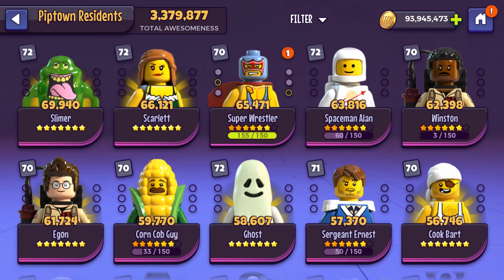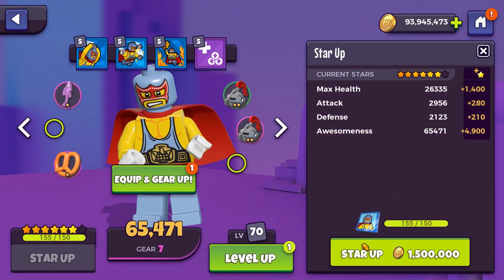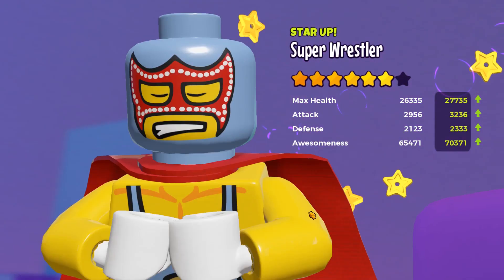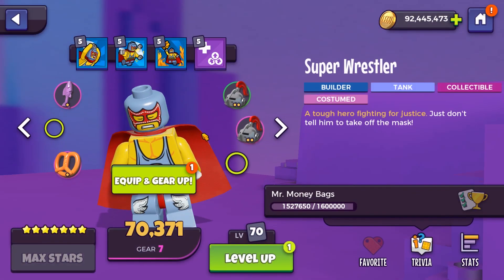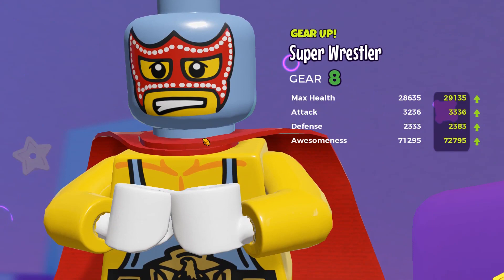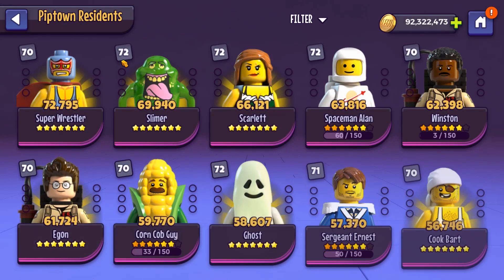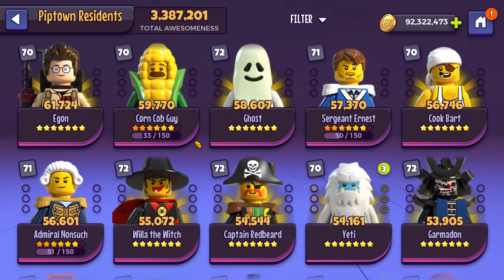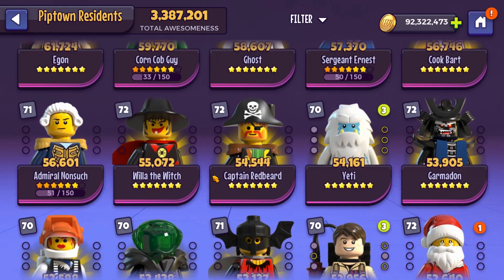So in the last video, we managed to get Super Wrestler available to power up to 7 stars, so we're going to start off with that. There we go — 1.5 million coins spent, 7-star Super Wrestler. It was quite a milestone we were actually able to get him up that high. I remember when the event for both him and the Corncob Guy came out, and it was such a long road to get them this far as a free-to-play player. I think Corncob Guy is still only 6 stars, but when the event comes back round again, I think we should be able to get him all the way up to 7 stars.